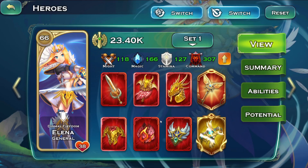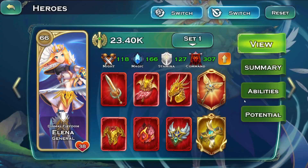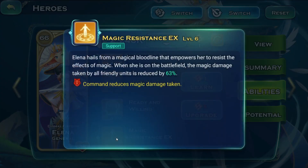Now for Elena - I have a different build on her. Currently I don't have another Clash of Fate set, and she loses more than 20 or 30 Command on that other set. She's also touching heroes already covered by another general with the Clash of Fate set, so I might as well just have a lot more Command for her main ability, which is magic resistance - probably one of the most crucial auras on the field. If it's gone, the enemy mages can devastate your field in a matter of seconds.